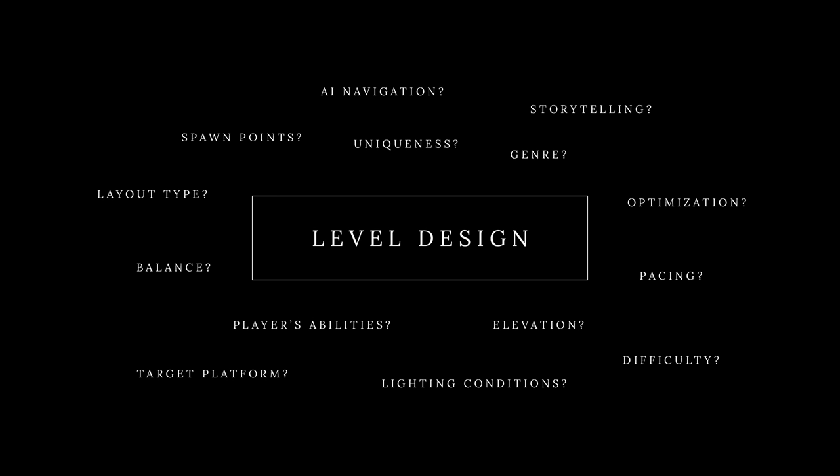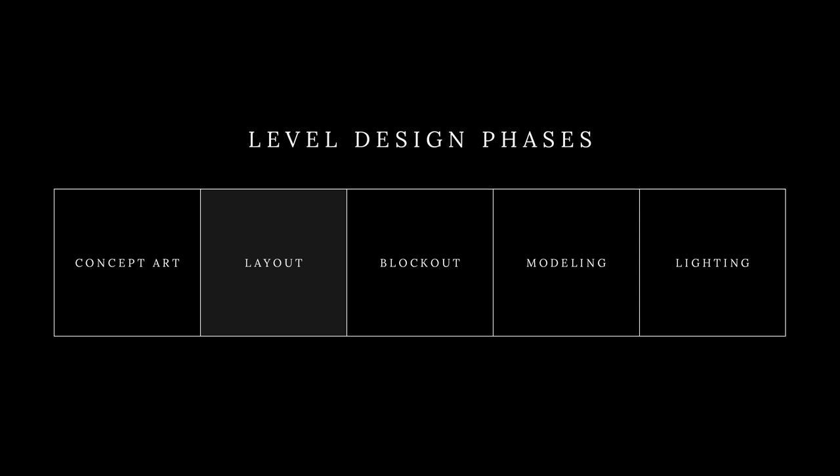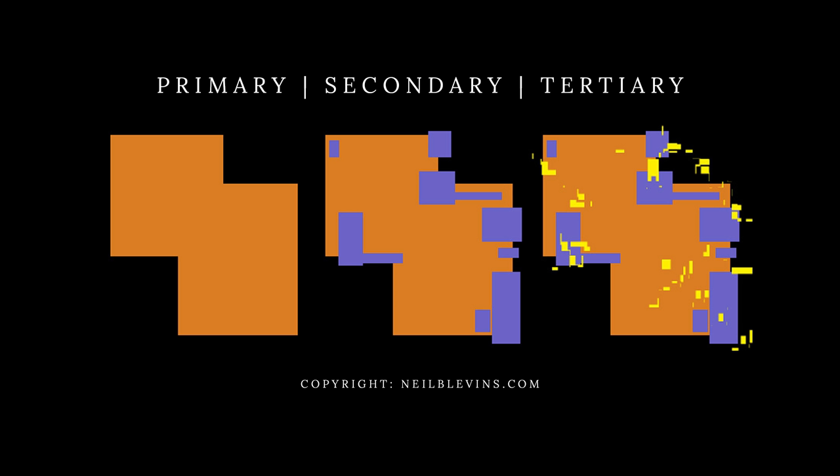Level design is a complex topic. There's a lot of variables involved, like game genre, target platform, and nuances like the abilities of the player's controller. Level design is also a process that usually requires multiple phases. In this episode, I'm not going to cover all of this — I want to focus mainly on the big picture, which in this case is the general map layout. The first thing I would like to talk about is a composition ideology called primary, secondary, and tertiary. This ideology is well known in many fields of traditional art, but in my opinion it works really well for level design as well.